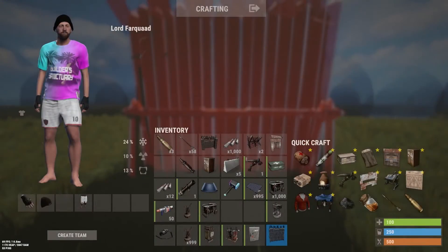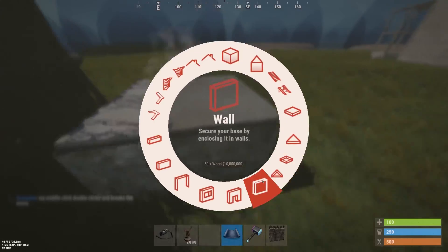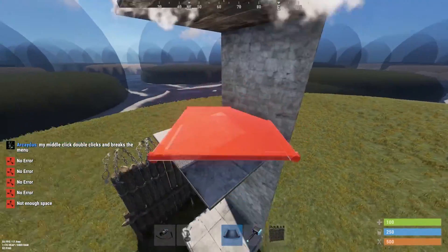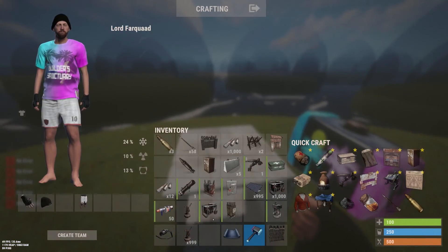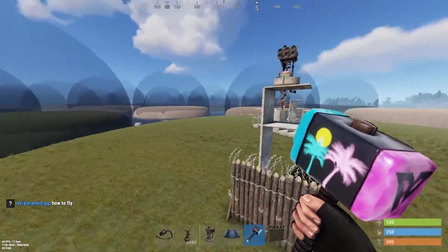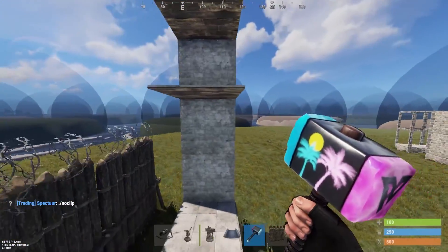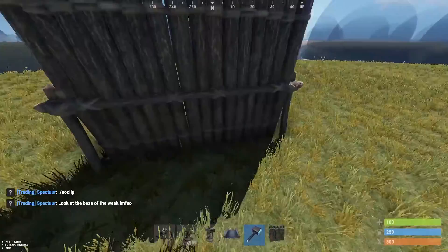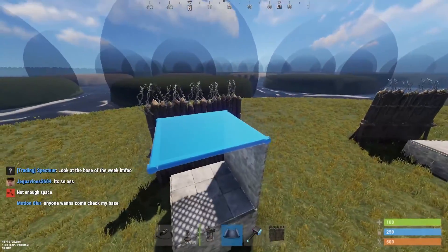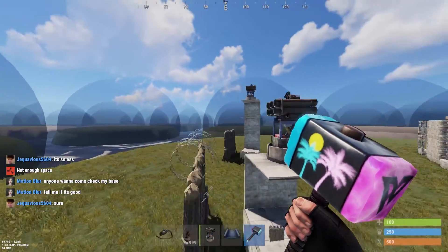Say this is my compound wall — I take out my building hammer and place a SAM turret at this height. If you're an experienced flyer, you can easily fly the helicopter right through here and get inside. Now say you did the exact same thing — you placed the wall and placed the SAM site like this.